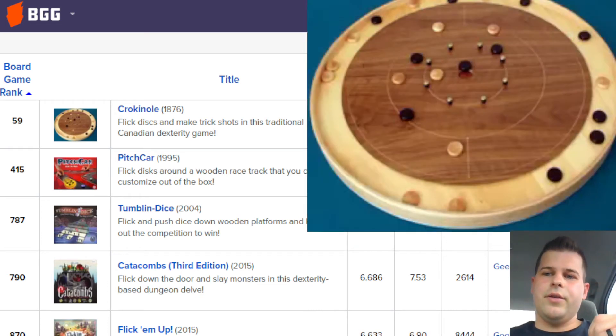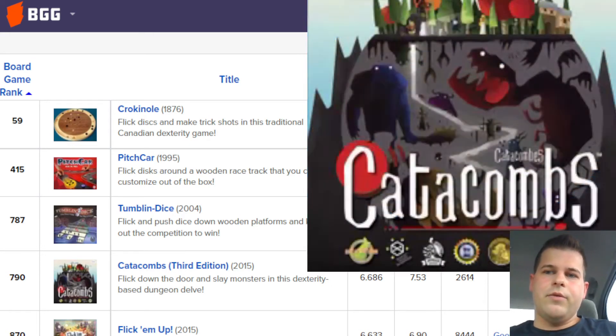What it's about — you're just flicking your color of disc, trying to make it into the middle. The closer you get to the middle, the more points you'll receive. If you make it all the way to the middle, then you are actually going to receive 20 points.